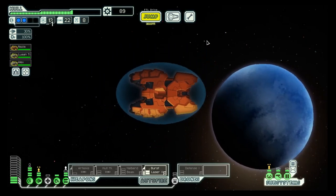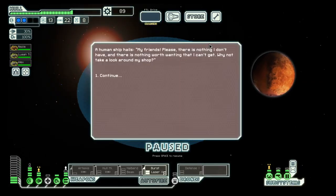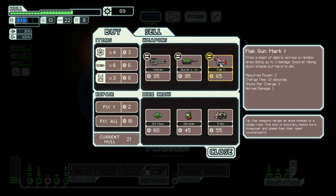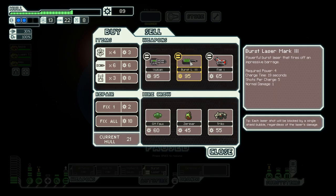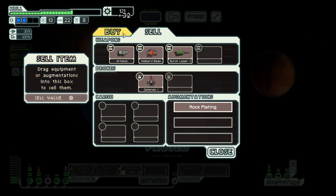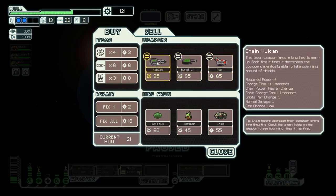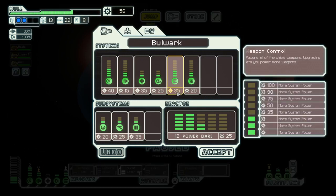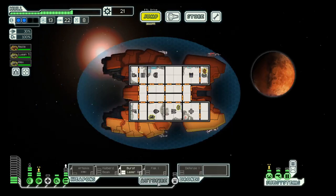There was a store right there, so let's not spend the scrap yet. A Vulcan, a Flak 1, and a Burst Laser 3. We can sell that one. A Falcon is great but it requires four power and we don't have that at the moment. I think Flak 2 is the better option, and we can do this and have it up.